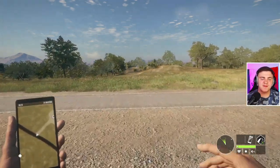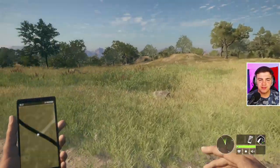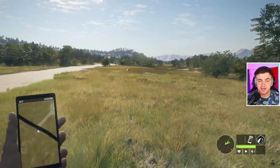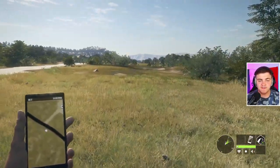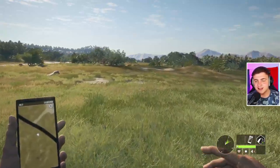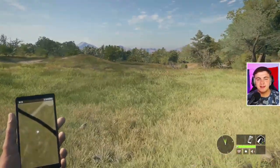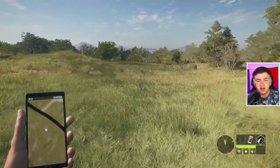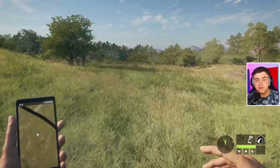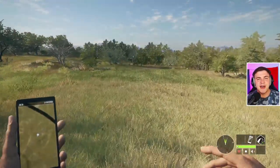Welcome everybody into another video. Today we are going to be going around the Rancho Del Arroyo Reserve and trying out the brand new flush mechanic that comes with this map for the pheasants. I'll be showing you how to utilize it, where to utilize it, and when to utilize it. We'll also be showcasing the Kuso model shotgun — the 1897 16 gauge shotgun. Hopefully we'll get ourselves maybe a diamond, but let's find out.